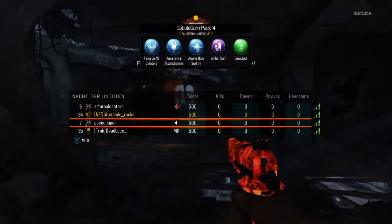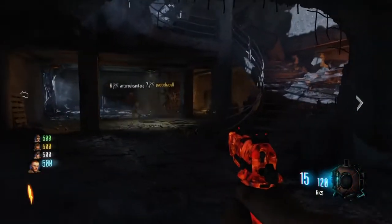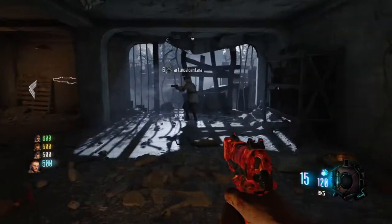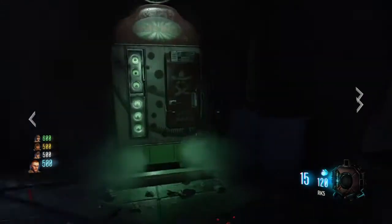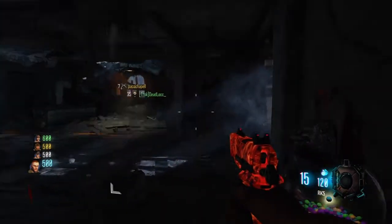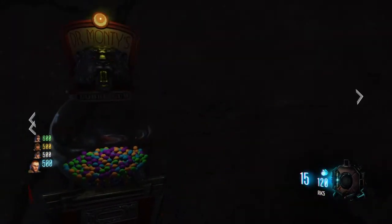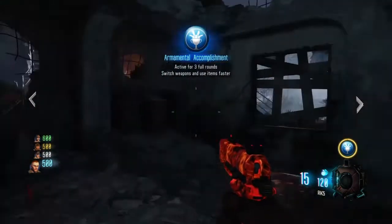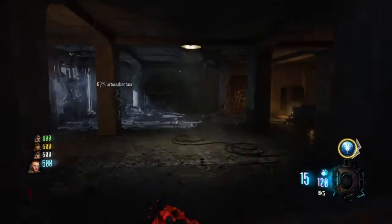Right now we're in Nacht Der Untoten, fully remastered. As you can see we have the gumball there, and I'm just looking around to see what's new. But it's basically the same thing — if you guys haven't played it, it's just the same thing. There's Mule Kick. It's relatively the same thing as before, nothing really different, nothing really crazy. The main difference is there is a Wonder Fizz right here, which I'll show you guys in a bit.